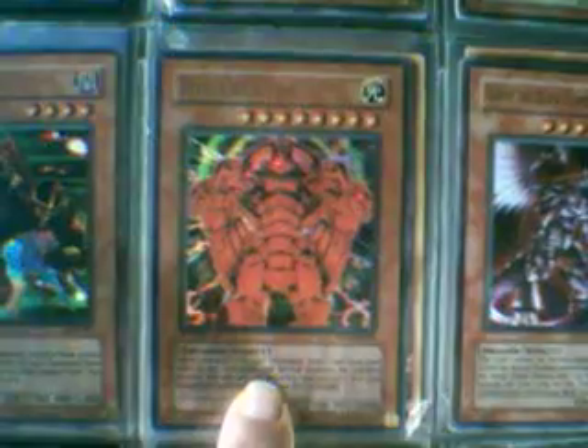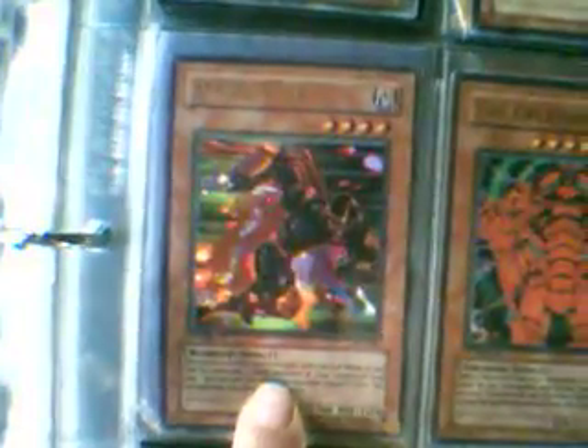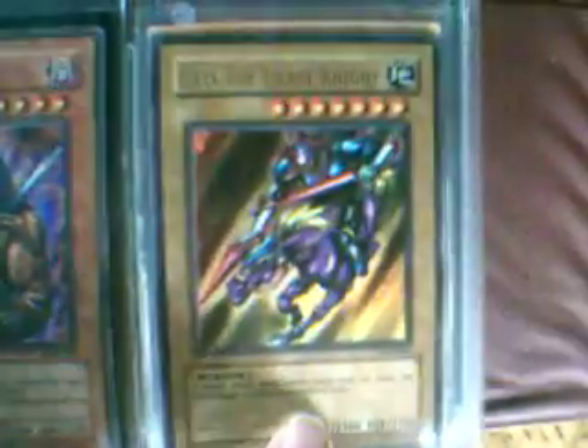And we're going to move on to the Ultra Rares. It's Crystal Sears First Edition, here's the original Creator First Edition from Rise of Destiny. First Edition Horus, Black Flame Dragon Level 8, couple of Don Galooxs, here's an original LOB Gaia.